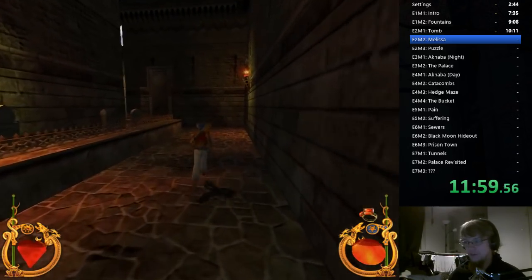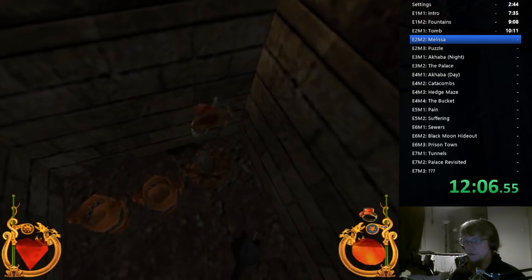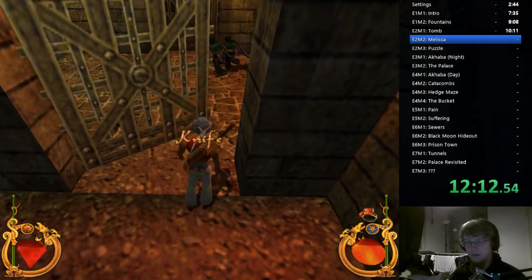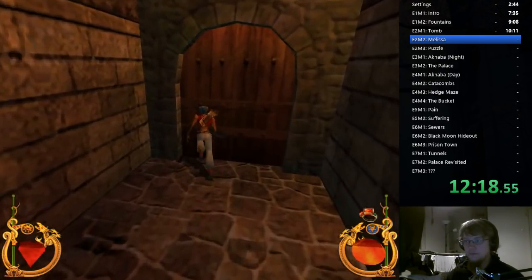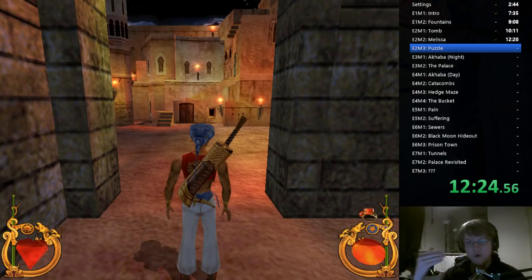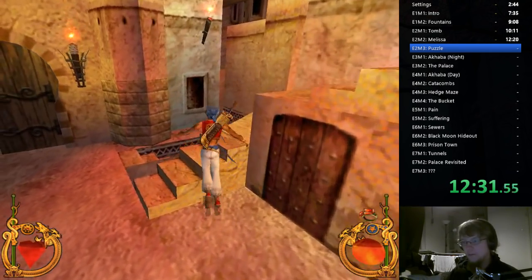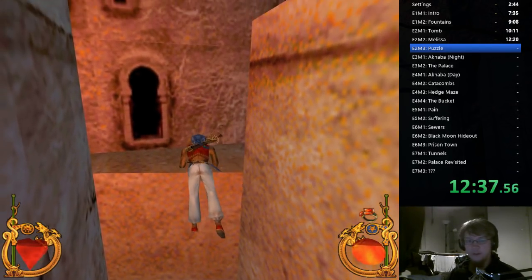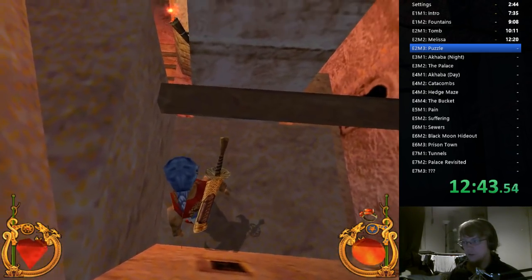I'll continue to ignore all these enemies — they're harmless. This is a small detour; there's a base with three bombs in it. Be careful with the snakes — backflip is a good way to get away from snakes if they start to stunlock you. Okay, here the camera takes a while to adjust; I was in control the entire time but I opted to wait for the camera to turn so you can see what's going on.